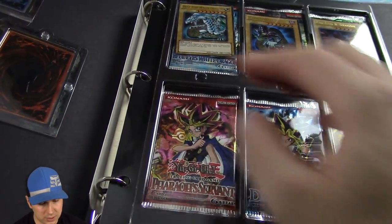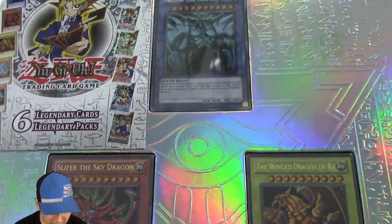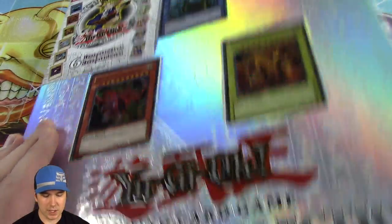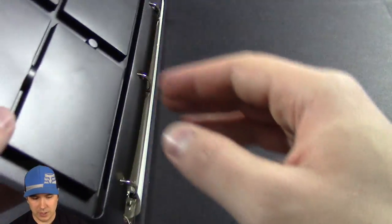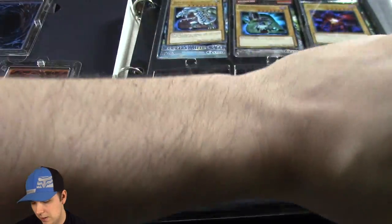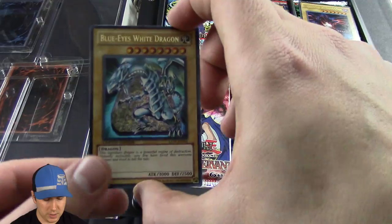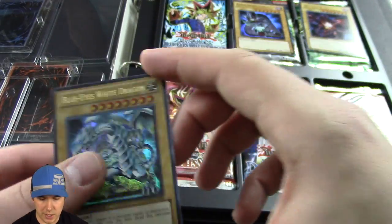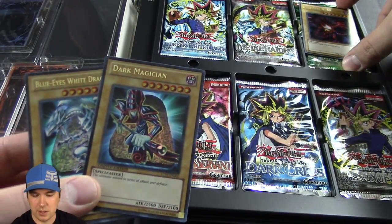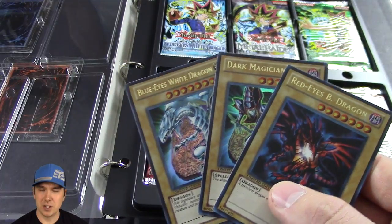Oh, that's so cool. I think I'm just going to leave those in there — they are just beautiful where they're at. Obelisk the Tormentor, Slifer the Sky Dragon, the Winged Dragon of Ra. It's got a little ring binder here, pretty cool. You can hold some cards in here if you want. And in here they give us an Ultra Rare Blue-Eyes White Dragon, an Ultra Rare Dark Magician, and an Ultra Rare Red-Eyes Black Dragon. Can't really go wrong here, especially since you get the God cards in here as well.